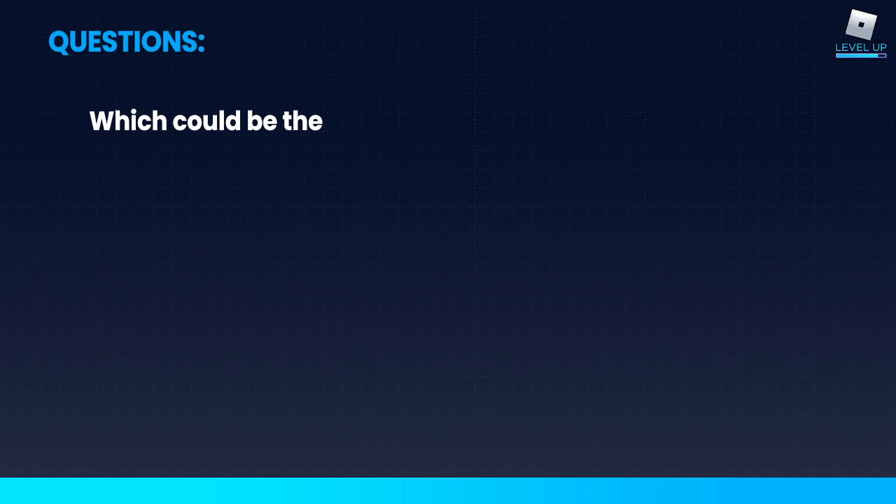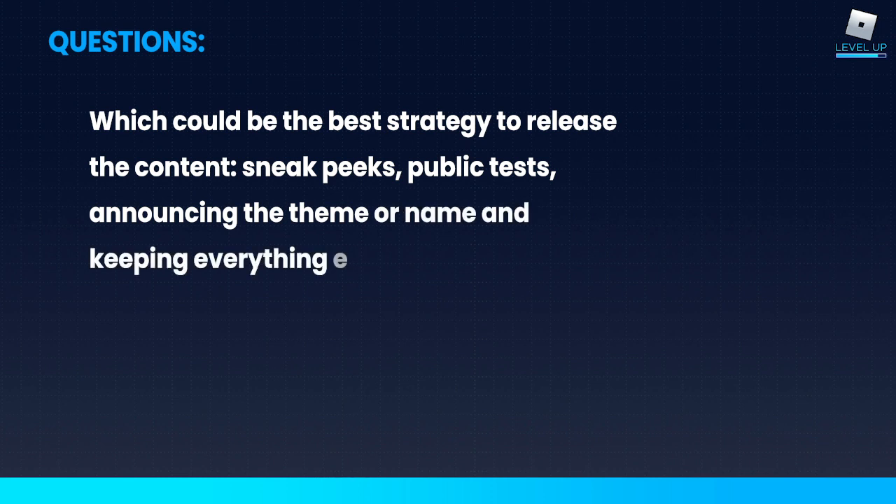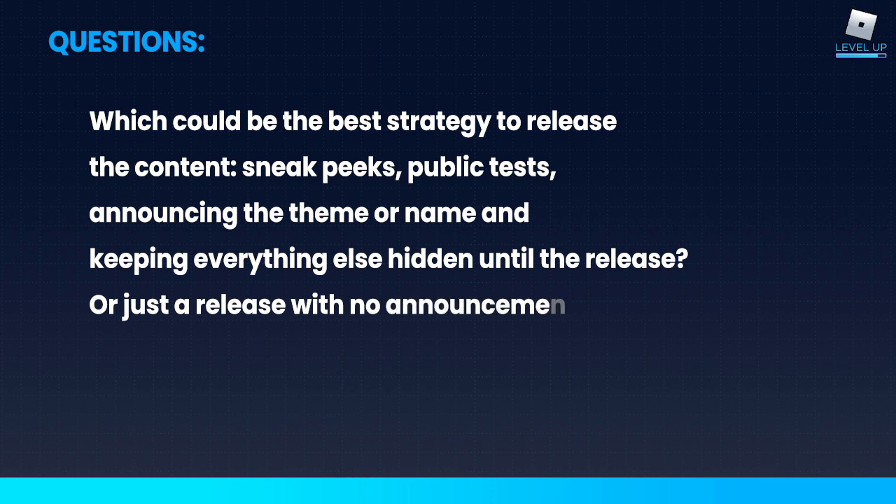Question: Which is the best strategy to release content — sneak peeks, public tests, announcing the theme or name while keeping everything else hidden, or just a release with no announcement at all? Probably the least successful is dropping it without any announcement, because you're not driving your players back into the game to see it — it could be days before they know it's there, and you don't get that lift that a new release should give you. Other than that, it really just comes down to how much you want to share and how much you want to tease your players. Giving a little hint, having some mystery, is a great way to get players speculating and interacting with each other and with you, and that can attract new players to your game as well.